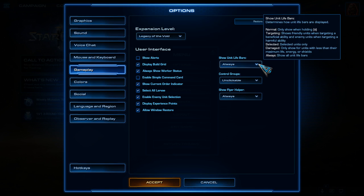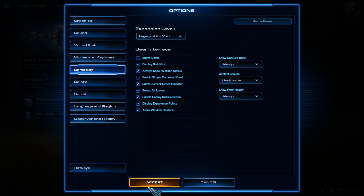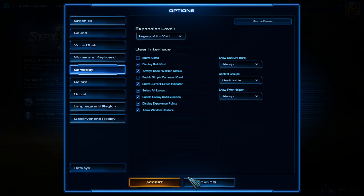First thing on the right: set Show Unit Life Bars to Always. You always want to see how much HP a unit has - for example, if there are two Carriers and one has 10% health and the other 90%, you want to focus the 10% one first. Control groups should be unclickable, because you don't want to accidentally drag your control groups somewhere while you're fighting.